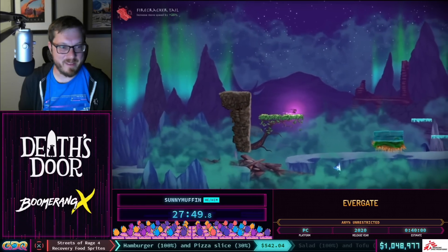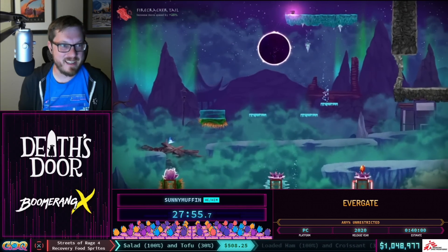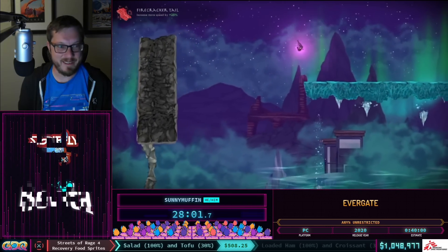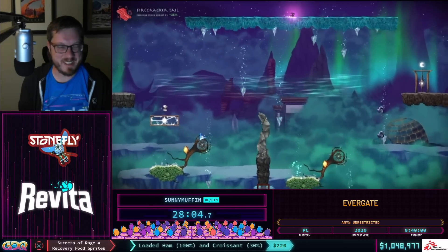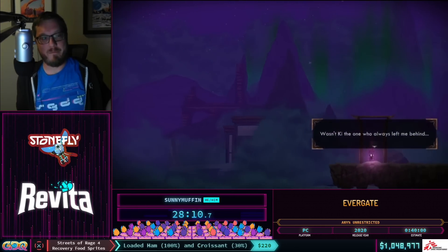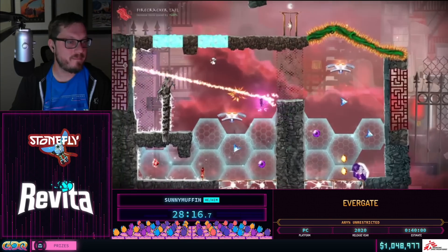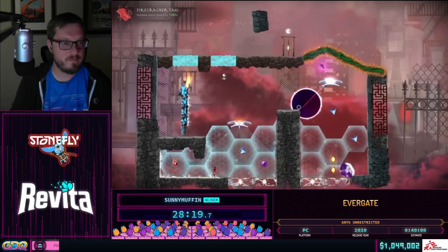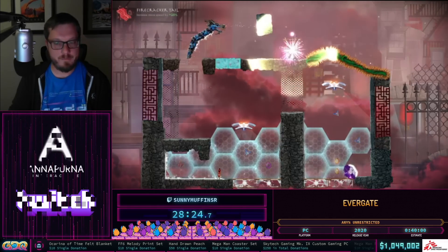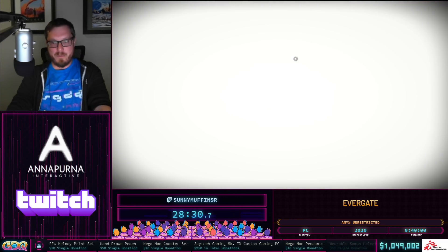Fun fact about this level: world record holder Black Rose plays basically exclusively on keyboard/mouse, but you have to use controller here because you need to fly off-screen, which KBM doesn't allow. It's probably the only level he uses controller — just out of spite, but it is faster. Just completely Mario 1-2'd that level. This next level uses a rift crystal to get enough height to swap over to this dragon, storing the jump and jumping straight to the end, skipping everything below.